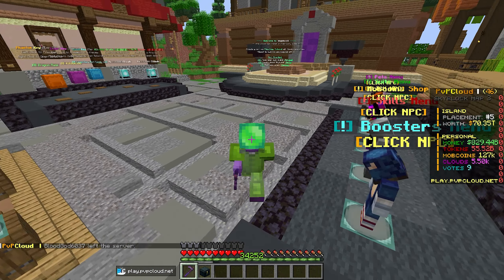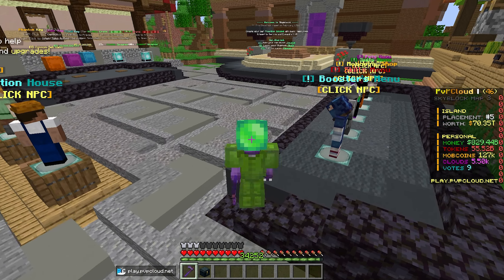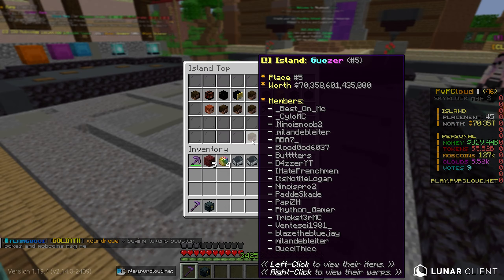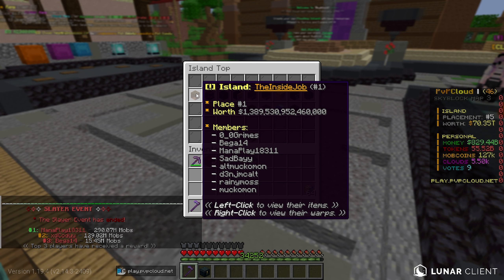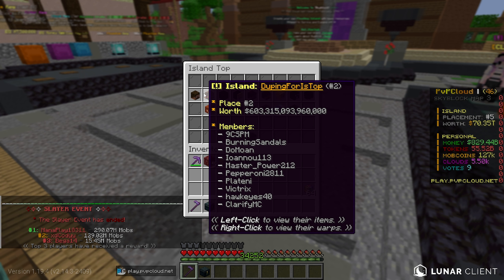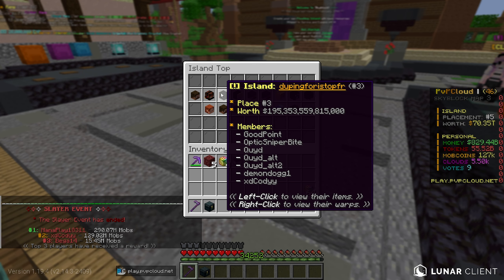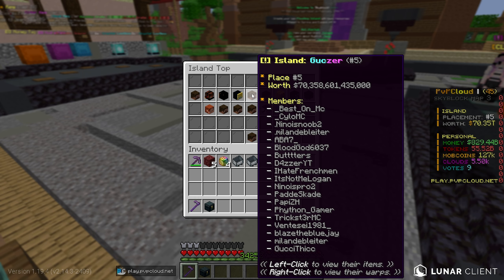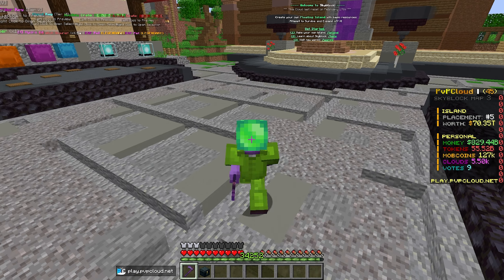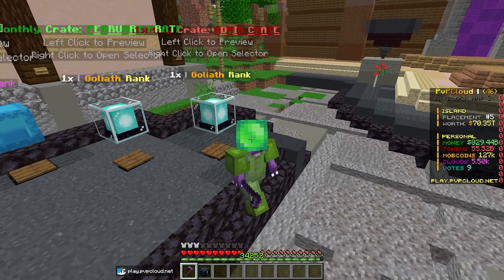If you guys didn't know, the server updated a few days ago — we released the brand new Spice Loot Boxes and things have gotten a little intense. Is-top number one is just under 1.4 quad, number two has 600 trill, number three is at 200 trill, and we are currently sitting at 70 trillion dollars.